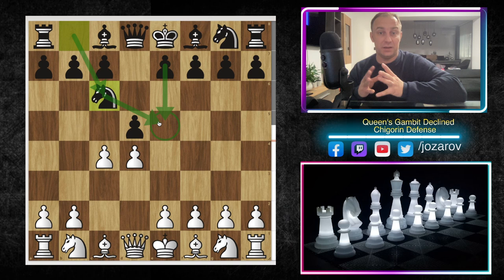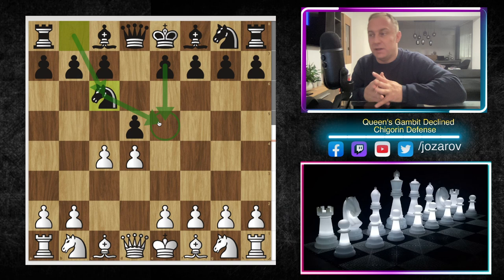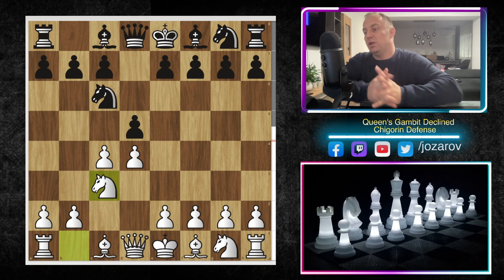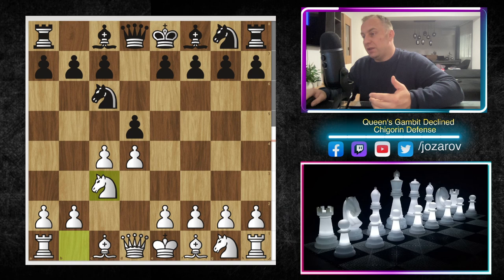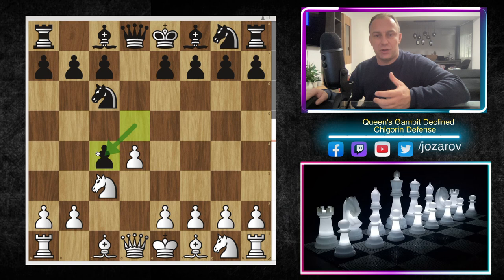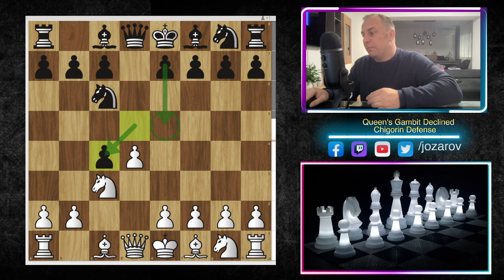After knight to c6 we have recommended so far the move e3, and c-takes-d5 also as an opportunity. You can play the move knight to c3 as well, which leads many times into this continuation. After d-takes-c4, Black is hoping to get again a simplified line in the center. D-takes-c4 releases a little bit the pressure in the center and Black is hoping for the move e5. That's why my recommendation here for White is to play the move d5.